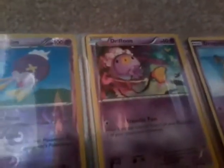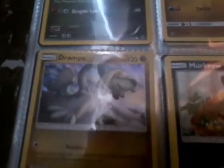A Gothita, a Golbat, a Zubat, a reverse rare Drifloon, a Drifblim, a Drowzee, a Hypno, a Grumpig, a Dunsparce — and now we're in the psychic area. A Misdreavus, a Scraggy, a Binacle, an Axew, a Goomy, a Dragonair, a holo Dragalge.